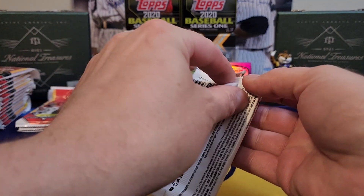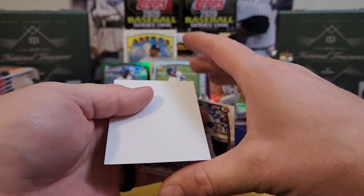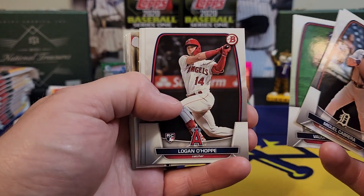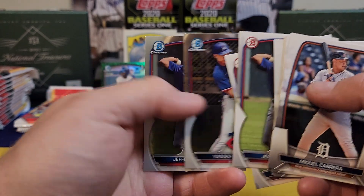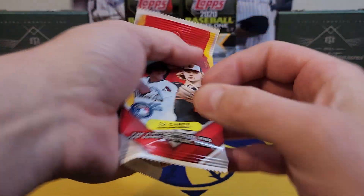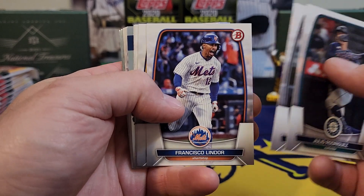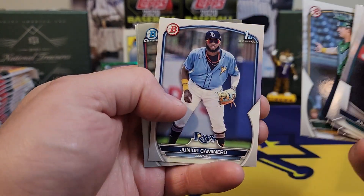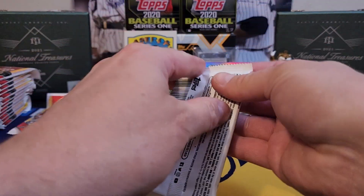Right now we ain't even halfway through this box, and sometimes you can't get this out of a hobby box — that's what I'm trying to tell people. You're not guaranteed these autos every time, absolutely not, but you've got a very good chance at it and we just pulled one. Rojas. I haven't seen any of the fat packs — y'all let me know, have you seen any of those at Walmart? I haven't seen Bowman in the wild at all; everything I've got has been online, bought everything from Target and Topps. Those papers — they will definitely add up.